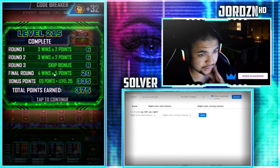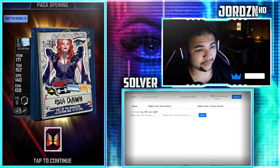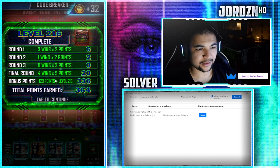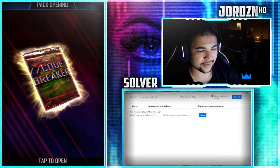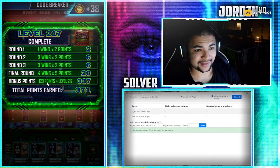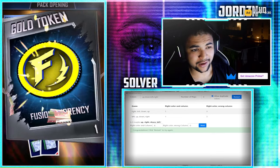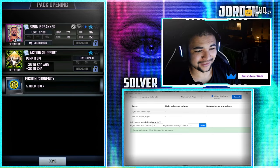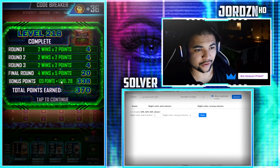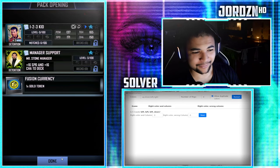Level 215 done, another 750 points in the bank. It's a cruiser in this one - it's a support, but we'll take it. Level 216 completed, another 728 points in the bank. Double detention again. Not surprised. Level 217 completed, another 742 points in the bank. We rank up and we get another double detention pack. Jeez! Level 218 completed, another 740 points in the bank. Another double detention. The game loves giving me double detention packs.